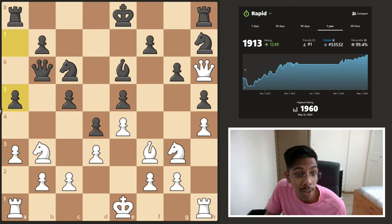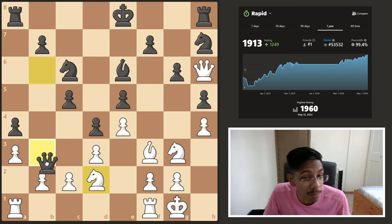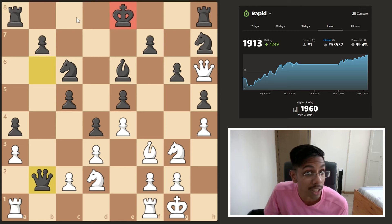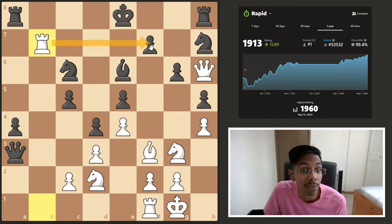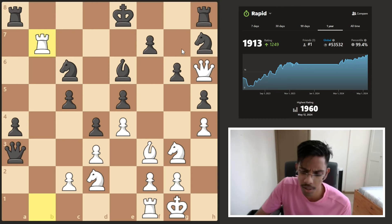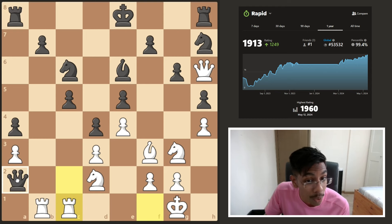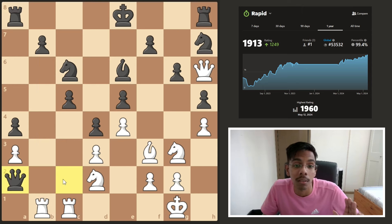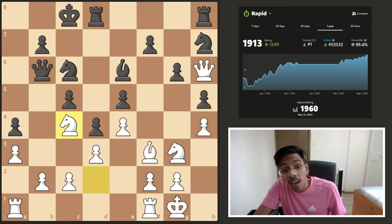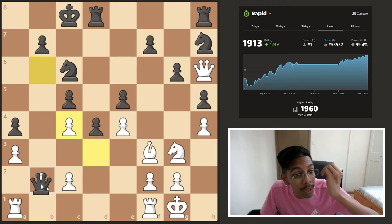But his opponent decided to go for a5, trying to get a4 to kick the knight and maybe take on b2. Tyler did not care — he castled. Taking the b2 pawn is a very risky idea because black is planning to castle long. White can go to b1, open up the b-file. If he takes a3, the rook reaches the 7th rank. Queen is already there and black will not survive. His opponent decided to castle first, and then after the knight hopped in attacking the queen and the pawn, he removed the knight and went for the greedy b2 grab.